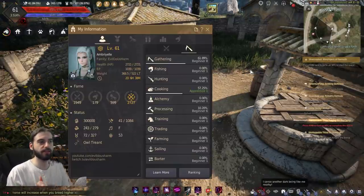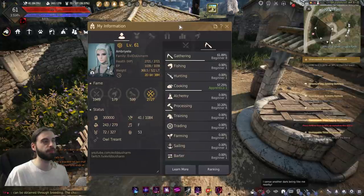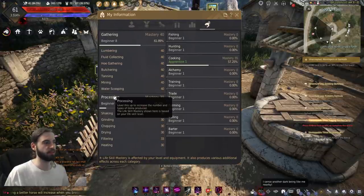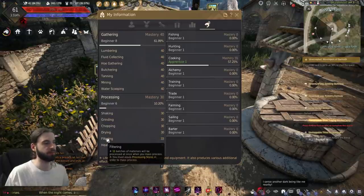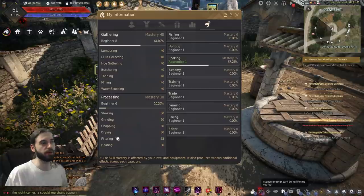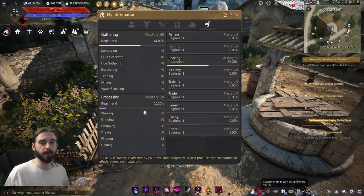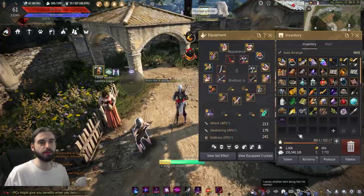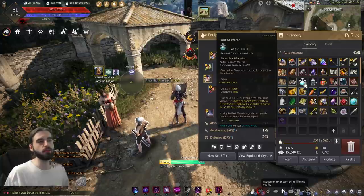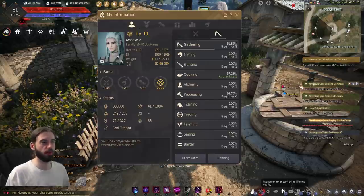The number of items it will process every single time you do a mass process is determined by your processing skill mastery. Your processing skill mastery can be viewed by pressing P (my information tab), clicking on the fish icon at the end, and hovering over the processing stat. At my current mastery I will process eleven batches of material every single time. So instead of doing one at a time, it's going to do eleven. Now it does take a little bit longer, but as you improve this processing mastery, it will improve the total amount of stuff you produce by a ton. We just did eleven batches and got eighteen waters out of it.